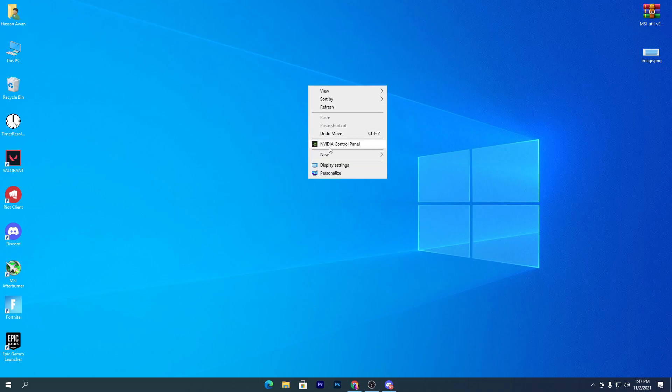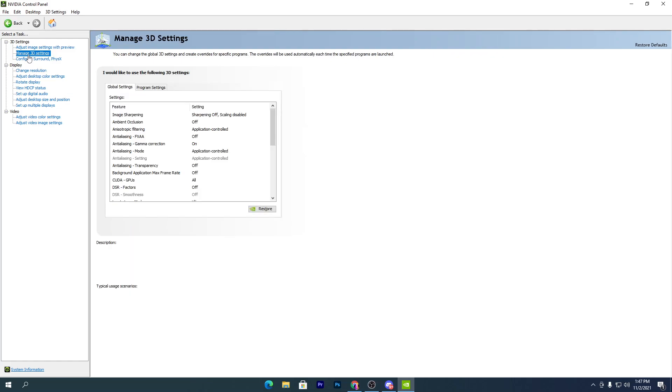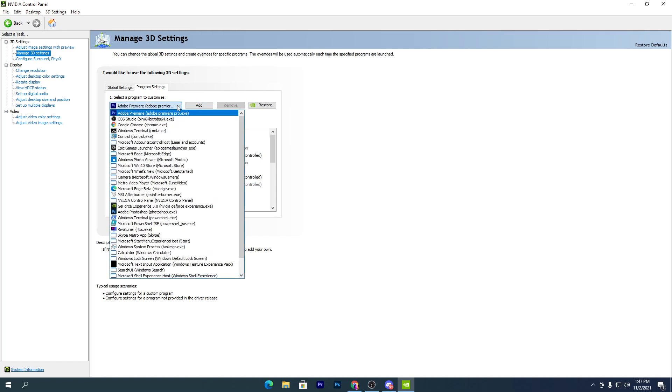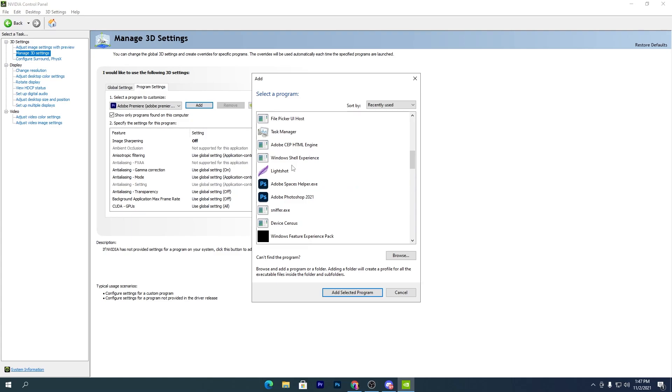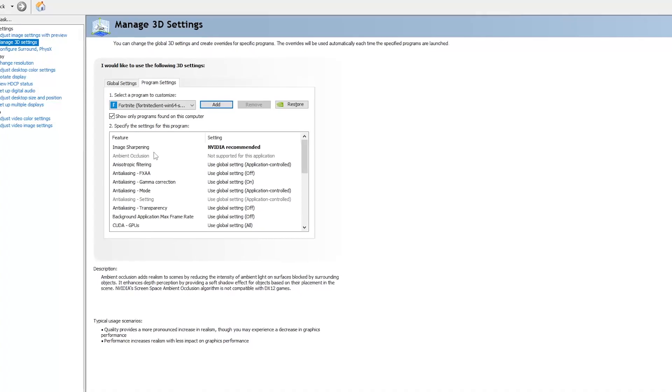Right-click on your desktop and go to the NVIDIA Control Panel. Once the driver is installed, go to the option called Manage 3D Settings, then go into Program Settings. You need to add Fortnite to this list — click the Add button, find Fortnite from the list, click the Fortnite icon, then click Add Selected Program. Fortnite is now selected.